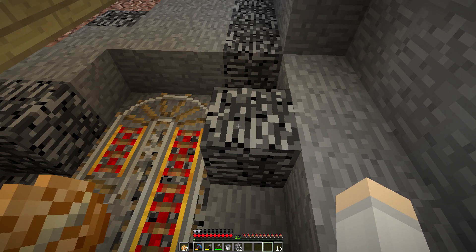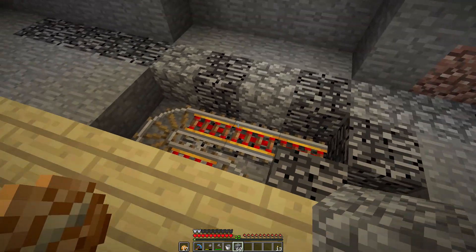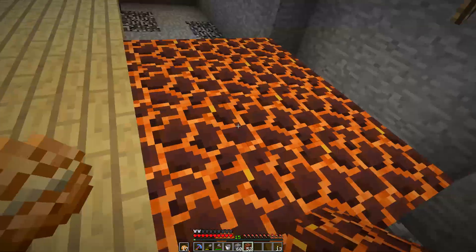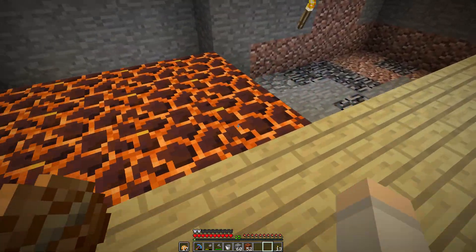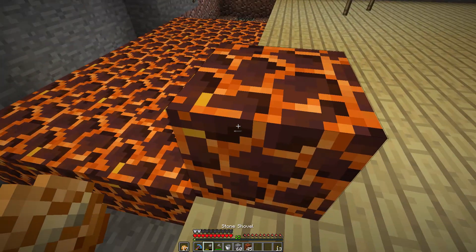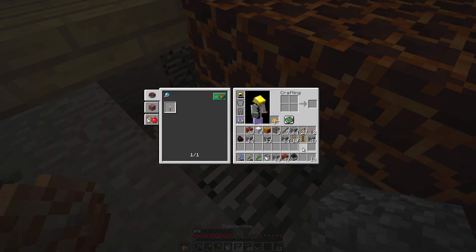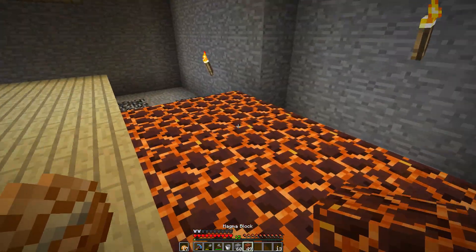We're going to use magma blocks to kill the slimes — these will damage them. We'll probably just do this amount since the full row would mean some slimes don't get hit. We've got a minecart there, and we should be able to come in here and grab any of the slimes. Let's just check this out.